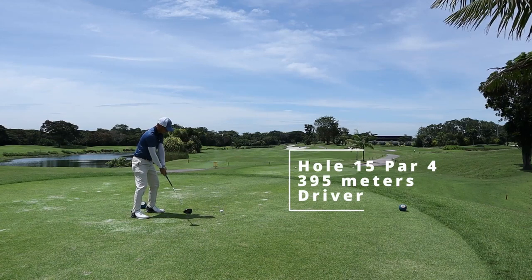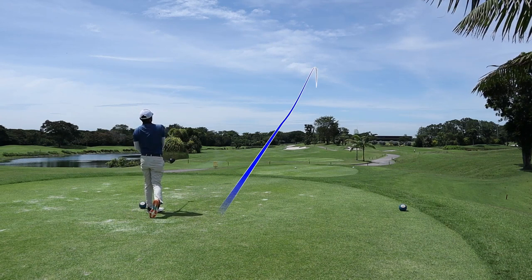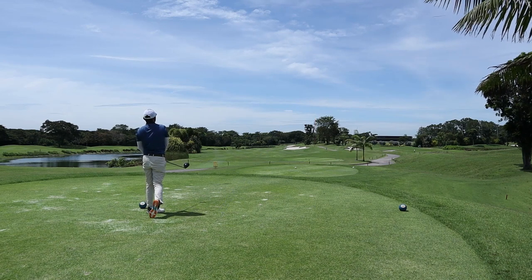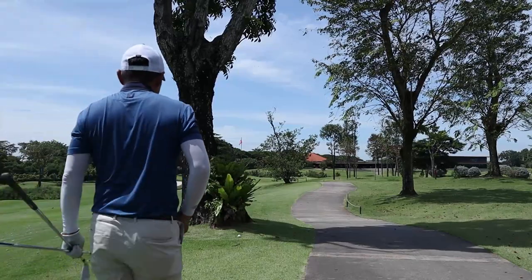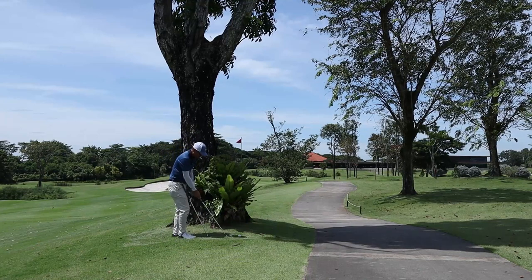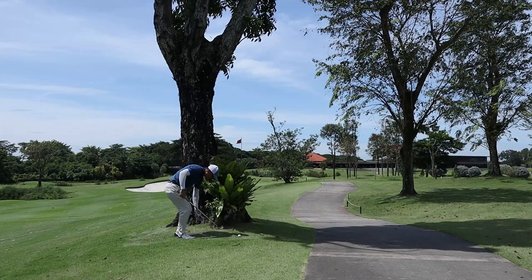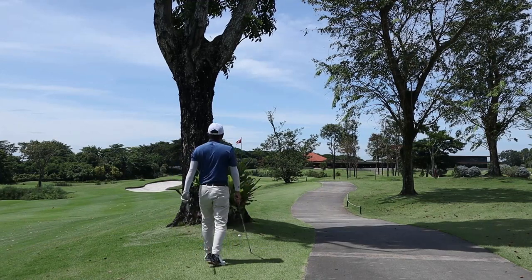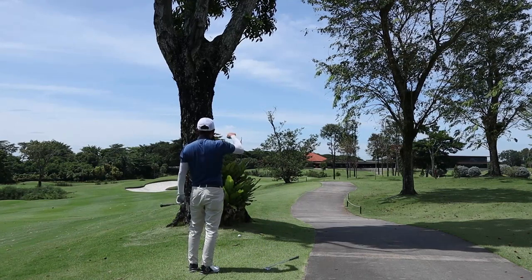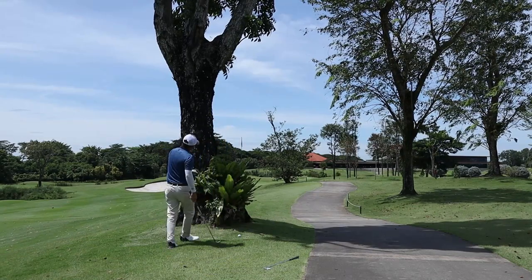We've got bunkers on the right on hole 15 and that's definitely in play — I think this bunker is the most strategic bunker in the entire course. I went for a draw but unfortunately it wasn't enough and the ball got stuck behind a tree. I was deciding between a 6 or a 7 iron, planning to turn the ball around this tree. What do you think of my practice swings? Do you think hitting the fern is a penalty shot? Am I improving my lie? Should I get a penalty for this? Write it in the comments below.